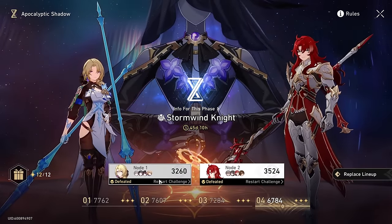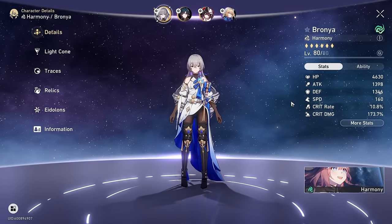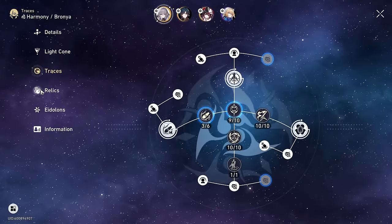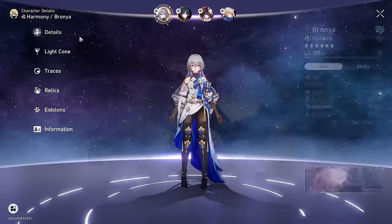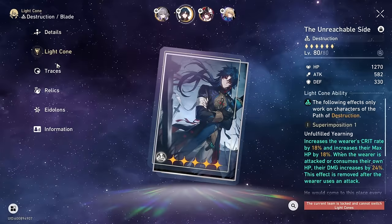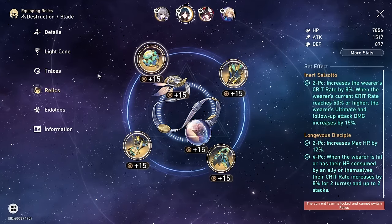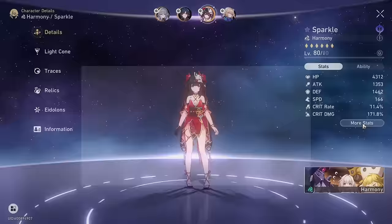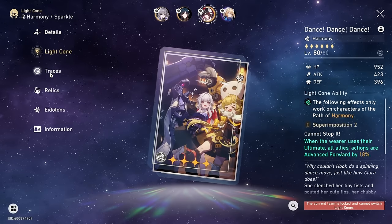Starrail has released a new endgame mode called Apocalyptic Shadow, and I wanted to see how viable our favorite tier 2 DPS Blade can do in this game mode. This mode is essentially two boss fights and the faster you clear the more points you get. You can either build a team that focuses around one-shotting the main boss with characters like Zeela, but I think you need pretty high investment to pull that off.